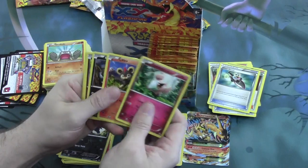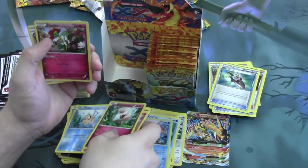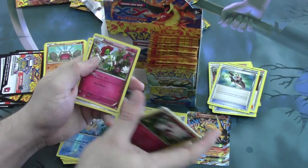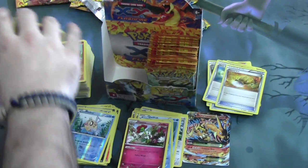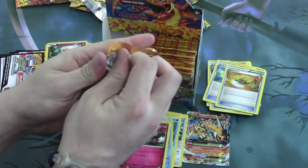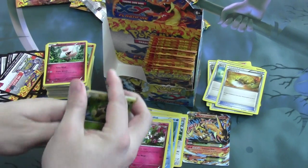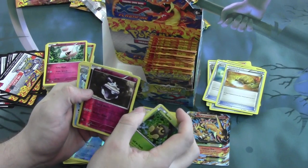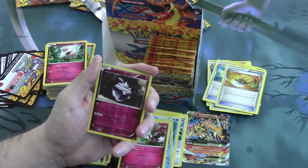Looking through. Here we have a Reverse Foil Phoebus that will go with our Reverse Melodic, and our Rare being Floette with the Flower Veil ability. Another Sacred Ash. Next pack, a Reverse Foil Carbink. This guy is pretty good — I played with him in a sealed event a couple days ago and he's pretty powerful. He's only 70 HP, basic Pokemon.